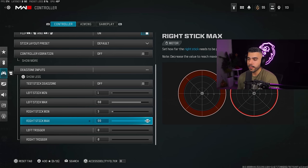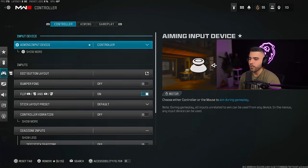You never want to mess around with right stick max — this will mess up your aim. So I have this on 99. Left trigger and right trigger: zero.